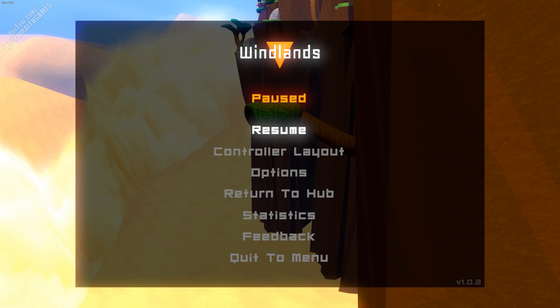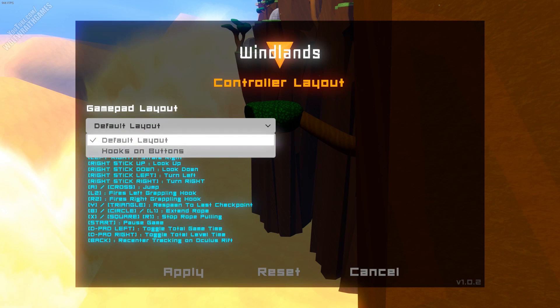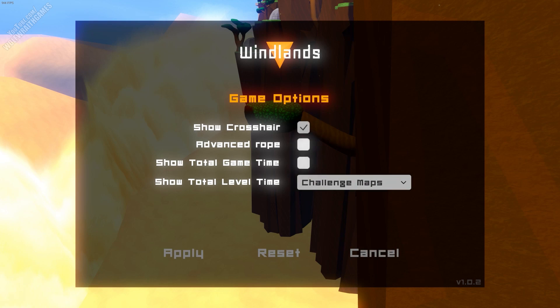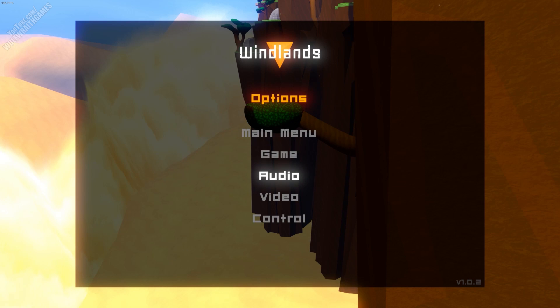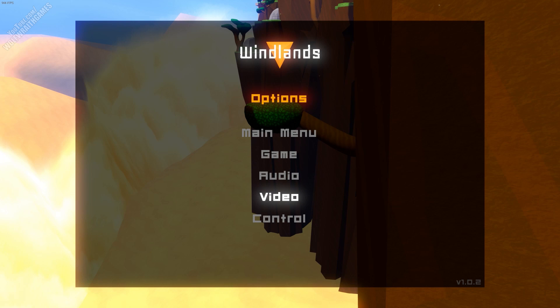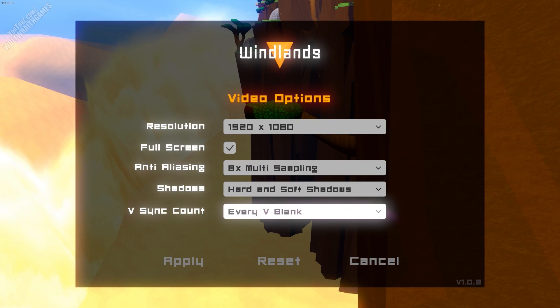The menu is pretty basic. You've got your controller layout which they recently added. You can change hooks to buttons, which changes your hooks to X and B. Under options you get your game options, which are fairly basic. Audio is pretty good — you've got master volume, sound, and music, which is standard, but they also have ambience separate from sound and music, which is really nice because some people might want their sound effects louder than the ambience. I was surprised to see that.